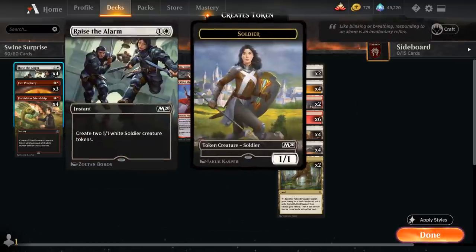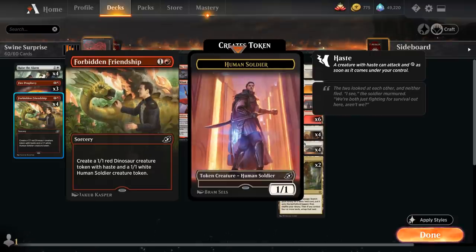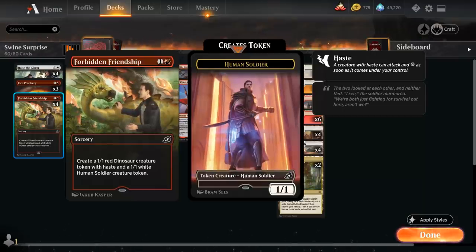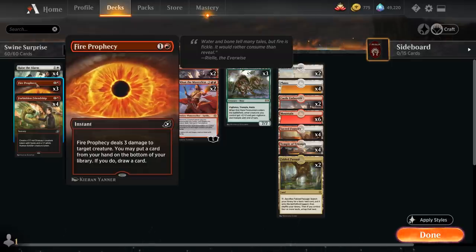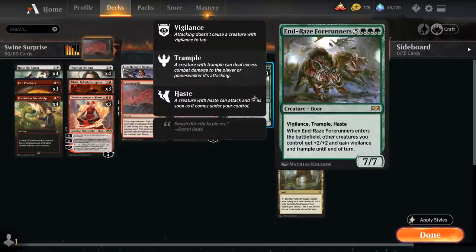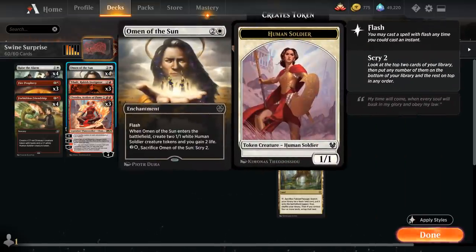Starting with our two-drops: we've got the full playset of Raise the Alarm, a 2-mana instant making two 1/1 white soldier creature tokens. We've got Forbidden Friendship, a sorcery that makes a 1/1 red dinosaur creature token with haste and a 1/1 white human soldier creature token. We also have three copies of Fire Prophecy as cheap removal, dealing three damage to a target creature, and we can put a card from our hand on the bottom of our library and draw a card.